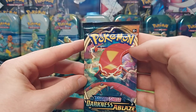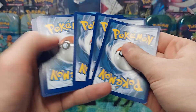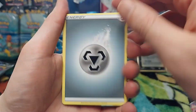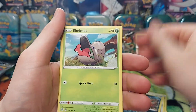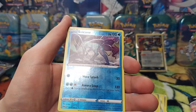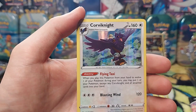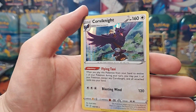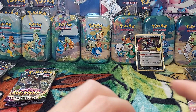One more Darkness of Blaze. This one is going to be Steel type. We got Familiar Bells, Struggle Gloves, Clanging Scales, Nickit, Shelmet, Larvitar, Grimer, Galarian Darumaka. A reverse holo Snorlax — beautiful — and a holo Corviknight. So cool. I don't believe I have that Corviknight yet.